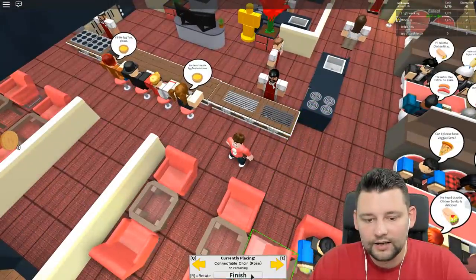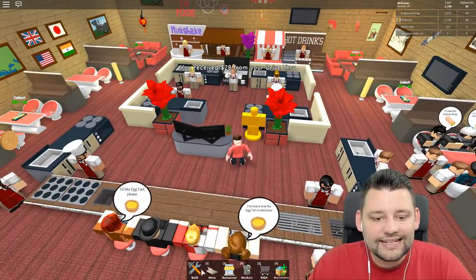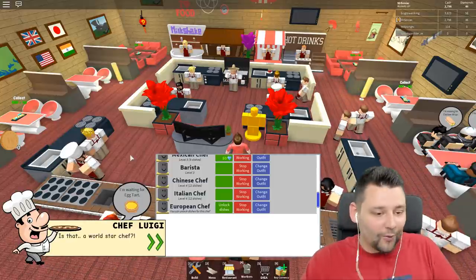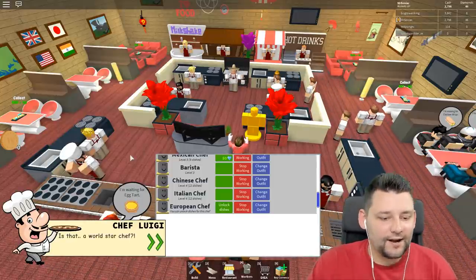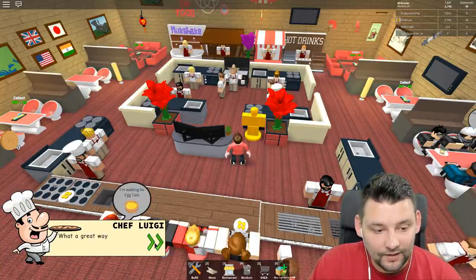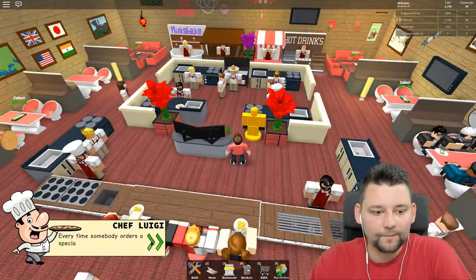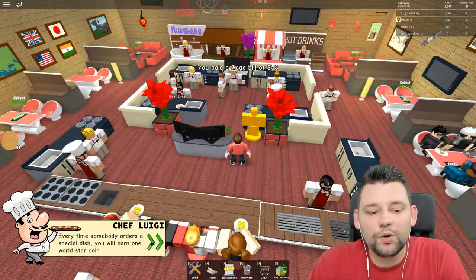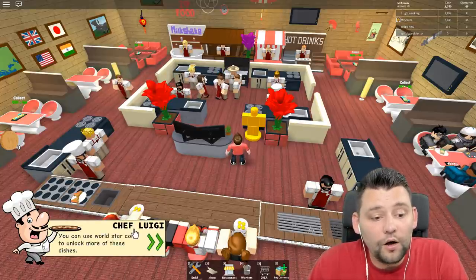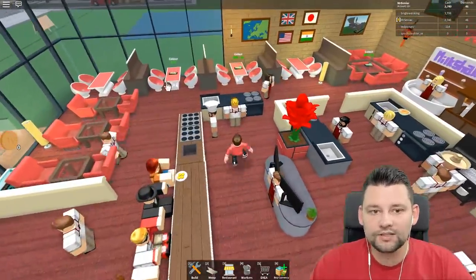Workers start working here — boom! Whoa, Chef Luigi! Is that a World Star Chef? Yes, Luigi, yes it is! What a great way to increase the range of food you serve in your restaurant. Every time somebody orders a special dish, you will earn one World Star Coin. You can use the World Star Coin to unlock more of these dishes. Nice — somebody order these World Star dishes!